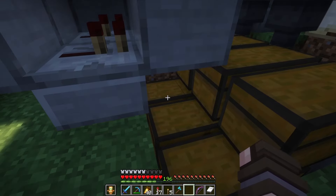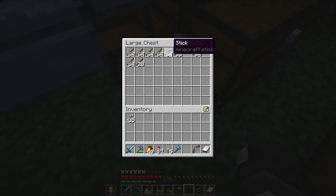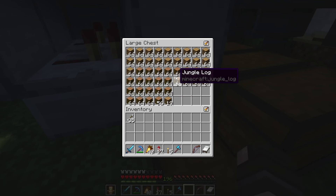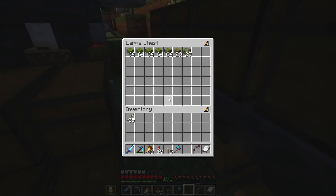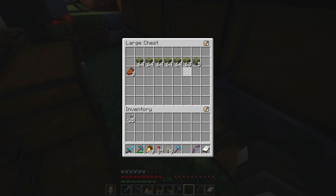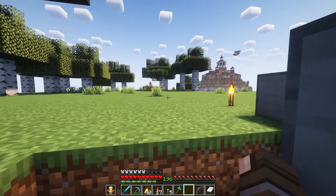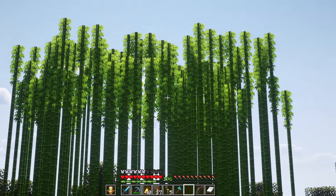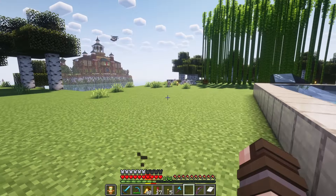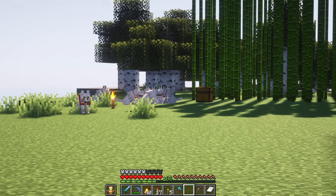I've been AFK-ing my wood farm and already have quite a bit of logs. I've already taken quite a bit out of here as well, and this is going to go well with our upcoming projects. I'm also getting some azalea because we are using this for all sorts of oak trees, and of course we're growing this with azaleas. And bamboo - started that. And wolves, which will be for another farm that I'll be building very soon. How soon? How about now?